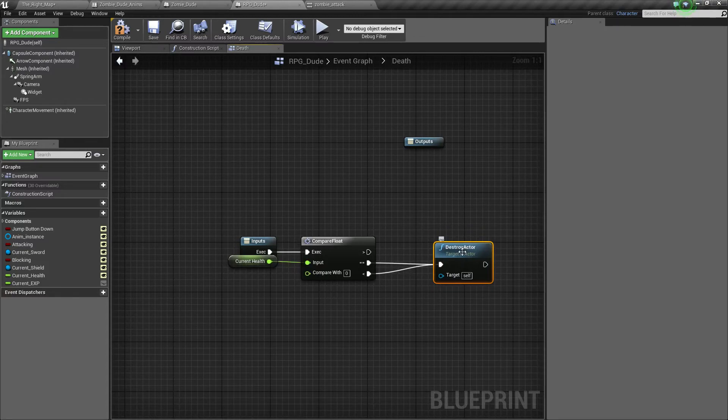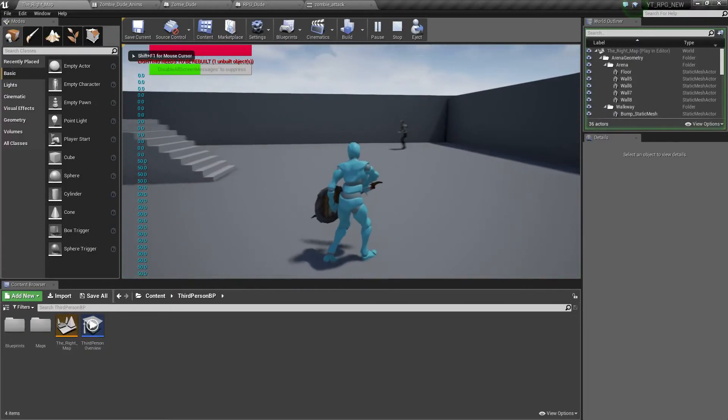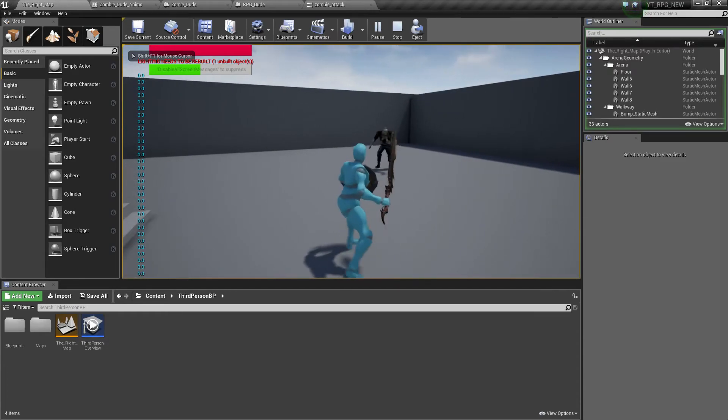In future episodes I plan to have a respawn screen and a death animation. We can actually start on the death animation right now to get it out of the way in this episode so we don't need an entirely separate episode for it. But before we do the death animation, I just want to make sure the destroy logic works.